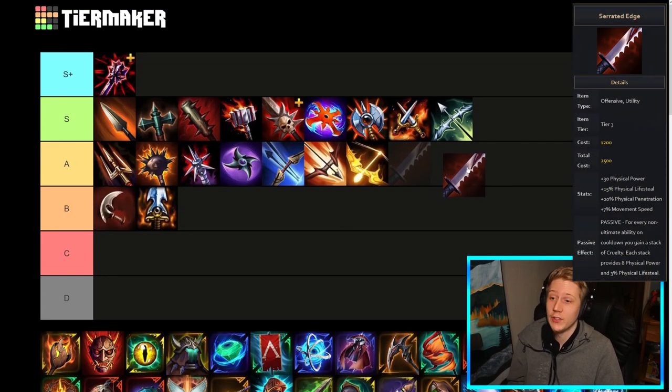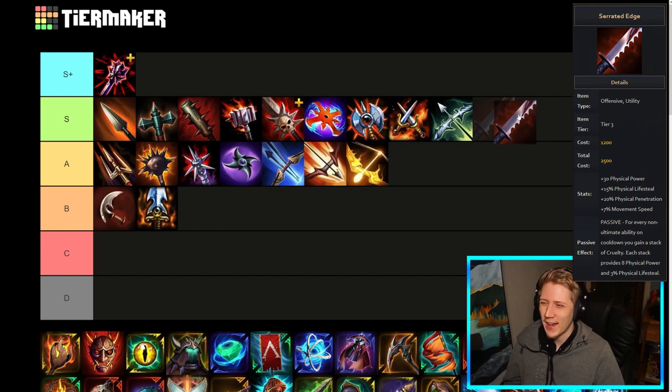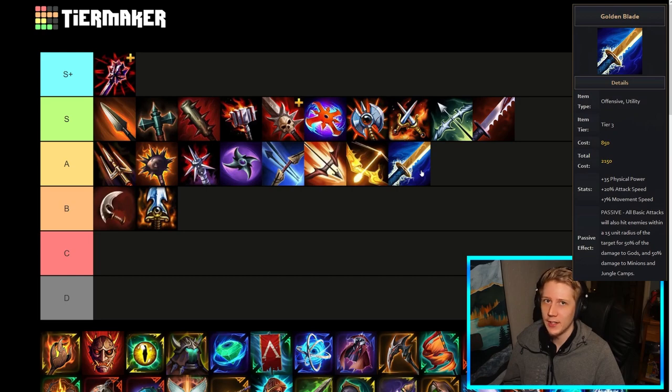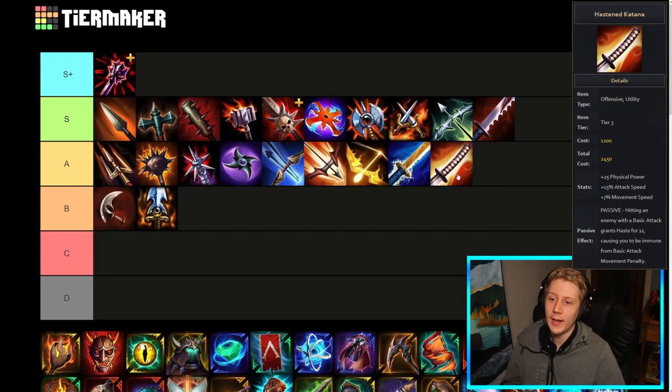Serrated Edge — really solid, got buffed recently which I don't think was needed. Whether it's S-tier I don't really know but it probably is. A really good percent pen option especially for auto-attacking assassins, but even some ability assassins can make use of this — ones that want lifesteal in their build. Percent pen, lifesteal, power, movement speed — just really good stats for auto-attacking assassins. This item's pretty premium. Golden Blade will drop in A because it's quite situational — on the gods that do want it like Nemesis, Kali, Mercury, the gods that want to clear with their basic attacks and not necessarily with abilities, this item's really good, but obviously it's very niche to a certain few gods in the game. Hasten Katana — again a pretty solid item, decent stats for the cost and that really powerful passive that gives you essentially haste allowing you to stick to people. Similar to Golden Blade, this is a really specific niche item for certain gods but on those gods it's pretty good.